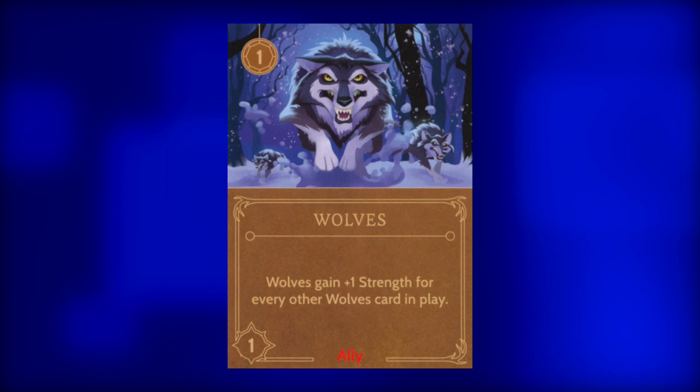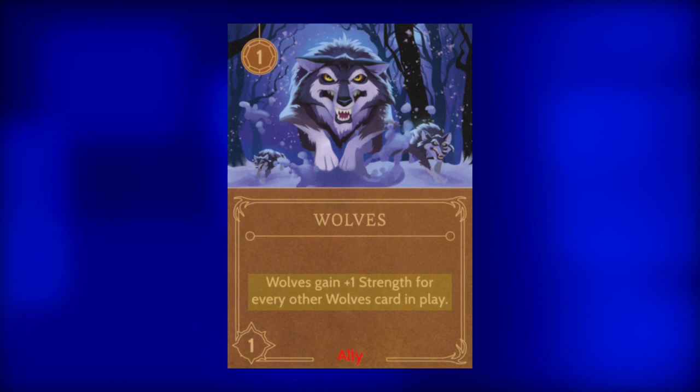These precious little canines cost one power to play and have a strength of one. However, they gain plus one for every other wolf in the realm — not just location, but the whole realm. Play them as soon as possible and play one to each location.